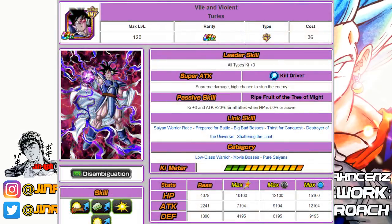At number twenty is the Extreme Intelligence Turles unit — a great support unit for Super Battle Road and Battlefield. If you have the Agility version of Turles it's a little obsolete, but you can run him on the Extreme Intelligence team setup. His SA has a high chance to stun the enemy, and his passive adds plus 3 ki and 20% attack for all allies. He falls into three categories: Movie Bosses, Pure Saiyans, and Low-Class Warrior.